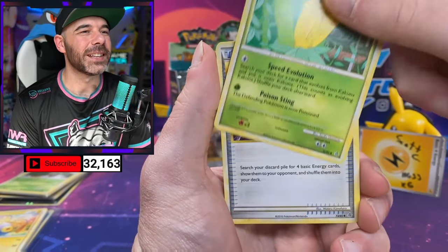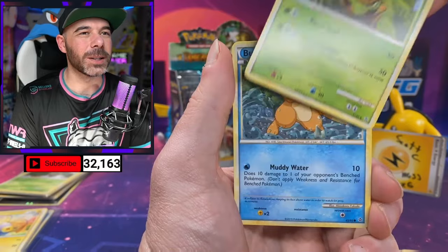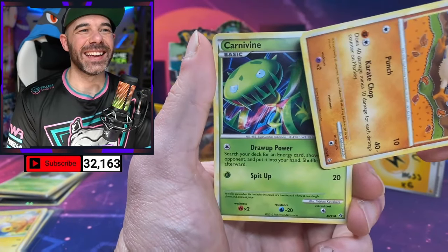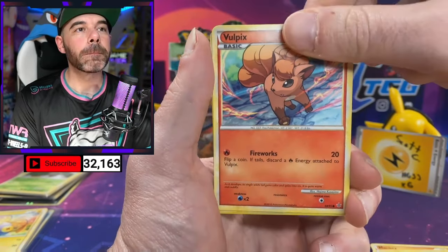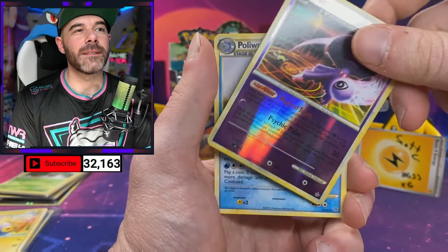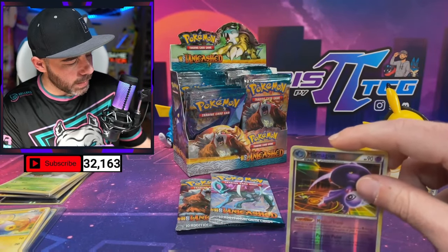Here we go. We got Cocoon. Shiny Vert and Snorlax Bro in the house. Energy Returner, Grottle, Aipom, Riolu, Mankey, Carnivine, Vulpix. We got the Mismagius — and a Non-Holo Poliwrath. We need our first Legend card.